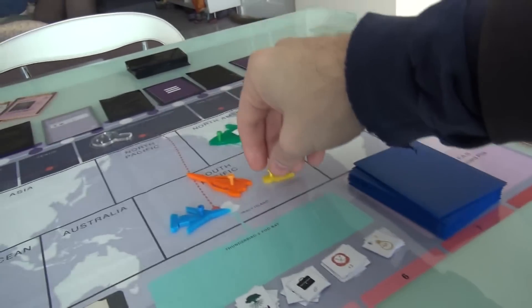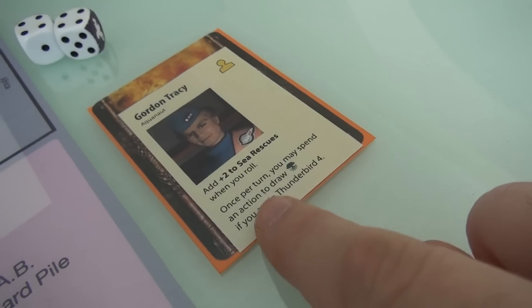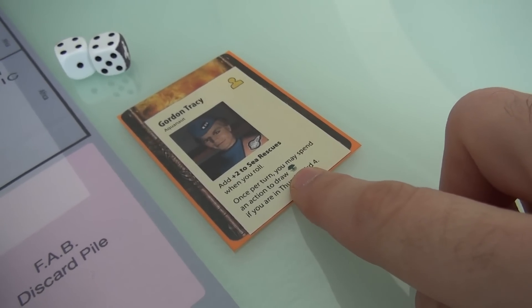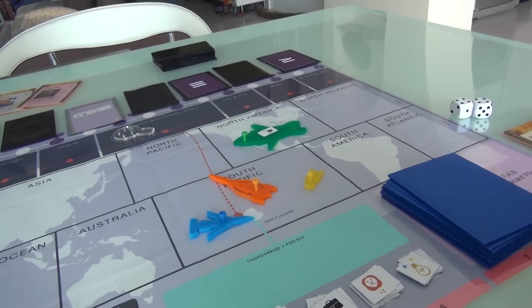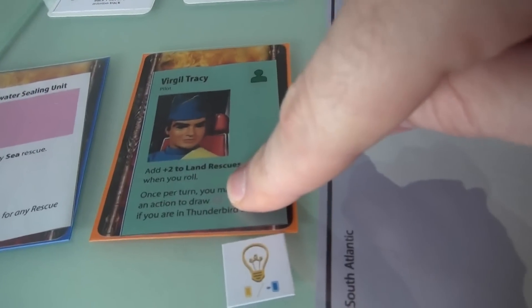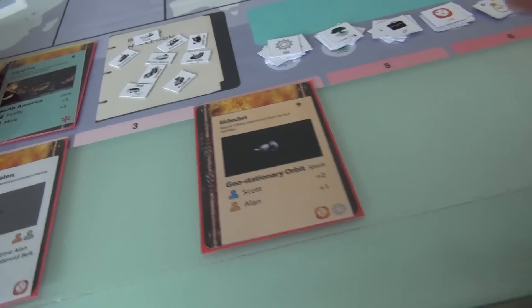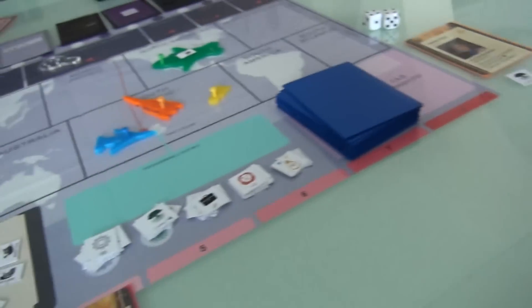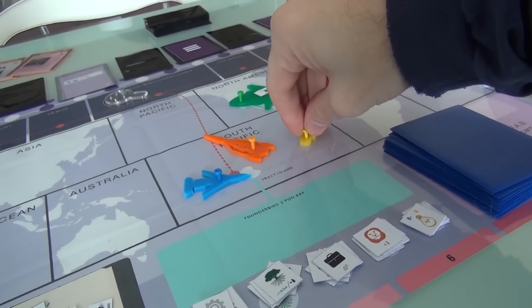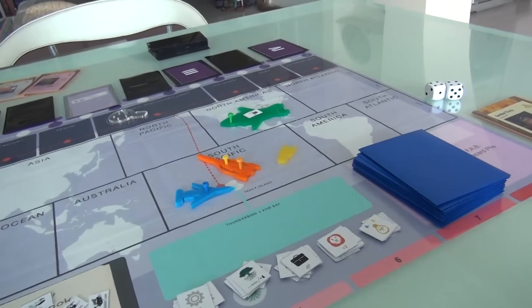The first thing Gordon is going to do is use his special ability. Once per turn, you may spend one of your actions to draw a Persistence token if you're in Thunderbird 4. Gordon is in Thunderbird 4 right now, so Jen's first action is she's going to use her special power and get some persistence. Then she's going to jump ship — transfer from Thunderbird 4 into Thunderbird 3. She's also going to transfer Scott off of Thunderbird 1 into Thunderbird 3 as well. Thunderbird 3 is now full, and she's about to blast off into space.